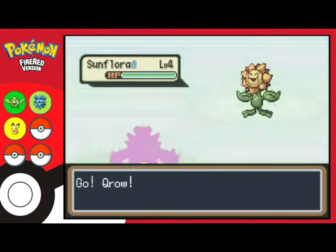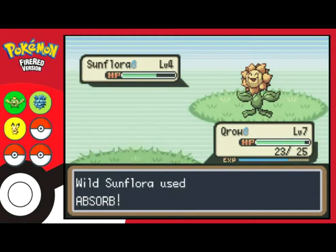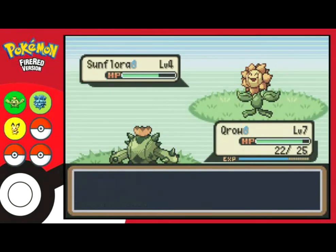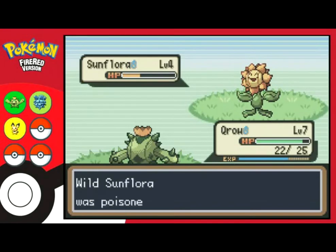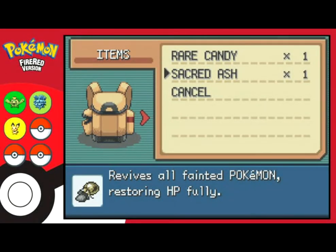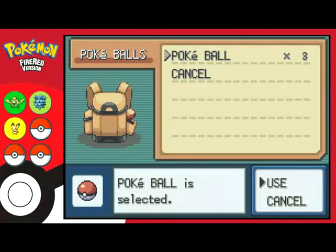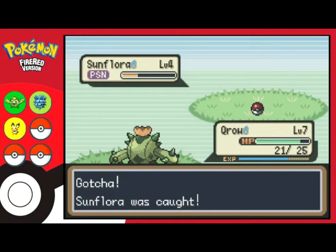There should be a grass route here before Viridian Forest — two more Pokemon to catch. Next contestant — another grass type. This poison thing should be fine, right? On the bright side, it's already evolved so I'd only need a Sun Stone. I think that's the only bright side here. If I catch it, it'll still be poisoned — can I reach the Pokemon Center in time? It's my only choice of Pokemon on this route, so might as well catch it. Hopefully it survives long enough. We caught Sunflora — or whatever it's worth.